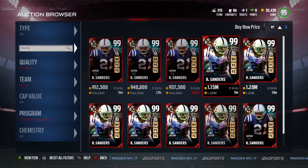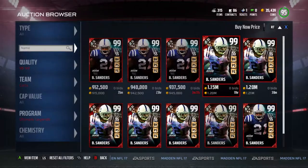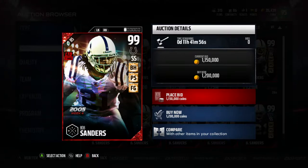What's up guys? GM Sticks here and today we're going to be going over these new Ultimate Legends that just came out today. Saturday Ultimate Legends, Bob Sanders and Steve Hutchinson. They just came out today, so let's jump into it guys.